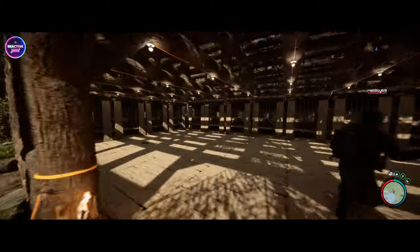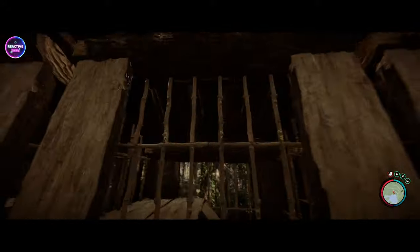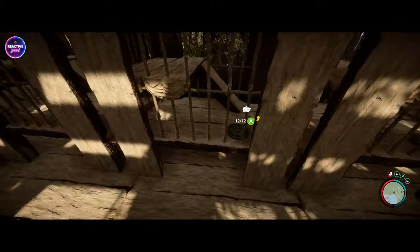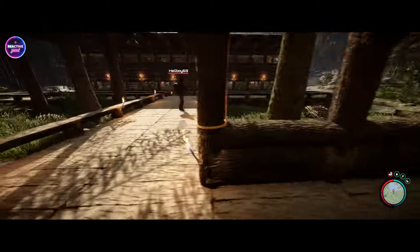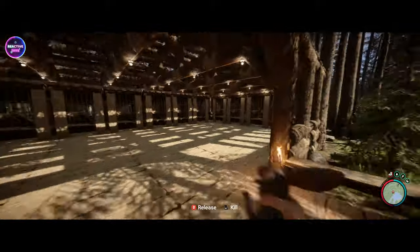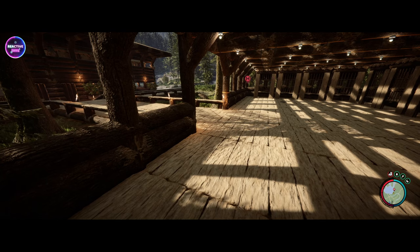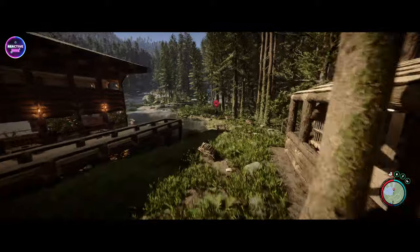We've got some hutches up — they look pretty cool. I like the fact that it's nice and open so they're fully protected by the roof, but this whole area is open. We've got to fill it up with food — which you've already done, awesome. We're going to start getting some rabbits in here. Did you already empty the traps? Work my way around. Let's get two in each cage and see how long it takes for them to start breeding.